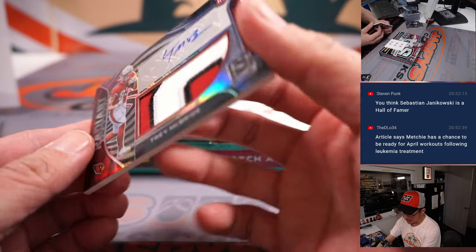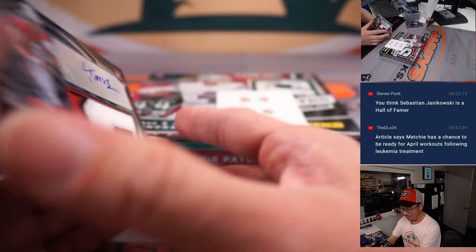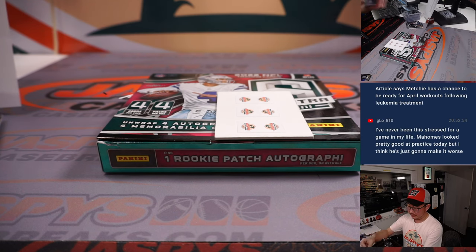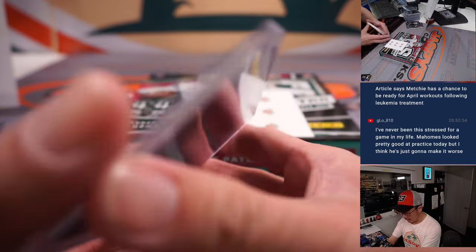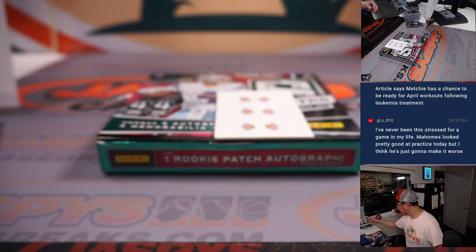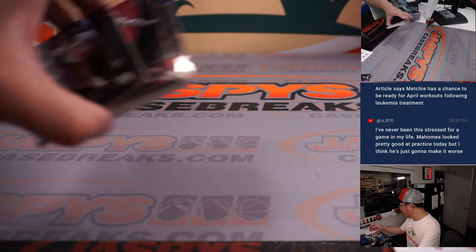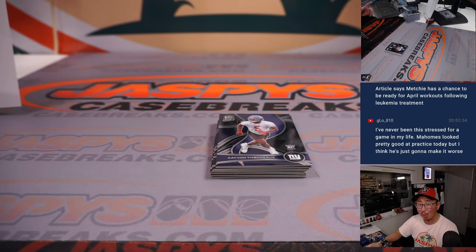And the last hit right here is Trey McBride, Radiant Rookie patch autograph, 21 out of 99. I think Sebastian Janikowski is a Hall of Famer, right? One of the best place kickers in recent history. Cardinals 1 — that's going to be for Michael P. Now the only non-numbered cards for that group were just base cards. Sometimes there can be Super Bowl autographs or Pro Bowl autographs not numbered, but not this time.